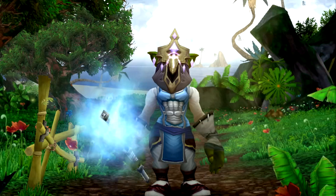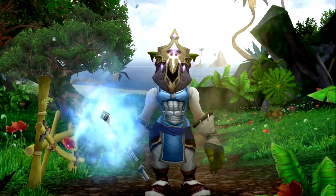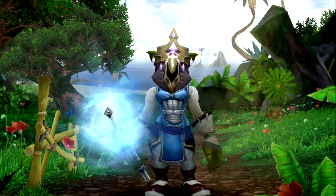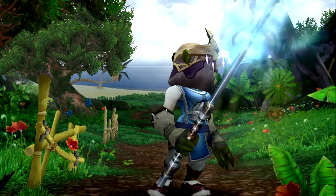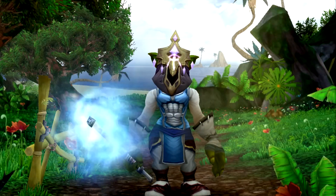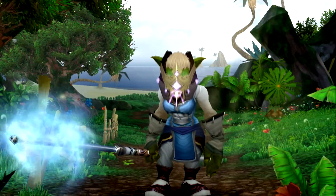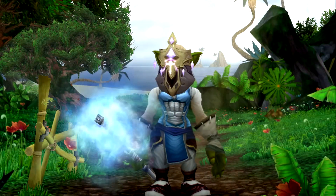You don't have to go to the auction house with your main — you just go to the closest mailbox, send everything to your bank alt, and sort it later. This is my bank alt, he's a level 90 mage. The fact that he's a mage doesn't really help that much, but being level 90 helps quite a lot. You can also use a level one, but the higher your bank character is the better, since you can have professions on it.